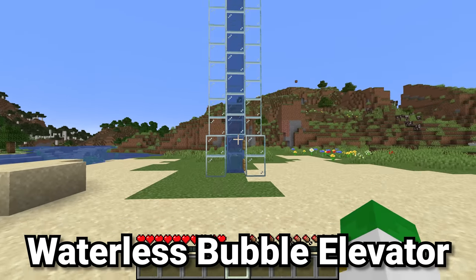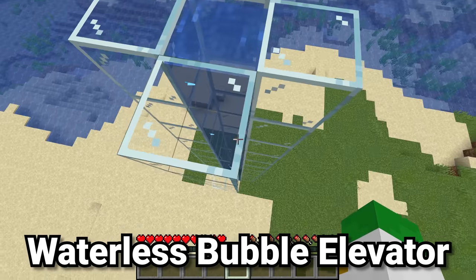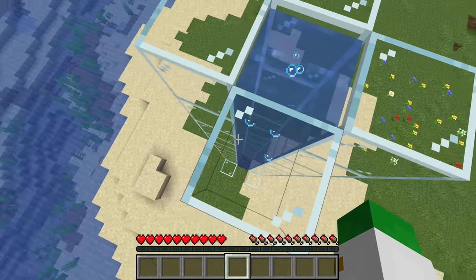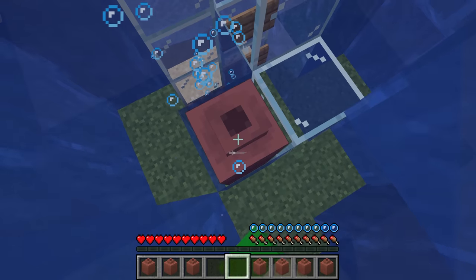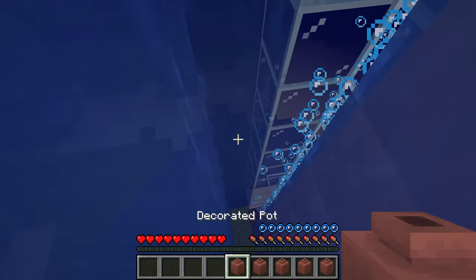Everyone loves bubble elevators in Minecraft. The only problem is they're not the nicest looking build, and it does look kind of strange for a player in a full suit to be going through all this water. Something you can do to make this a bit more realistic and look a bit nicer is to replace two of the sides with decorated pots.